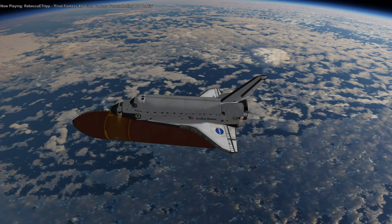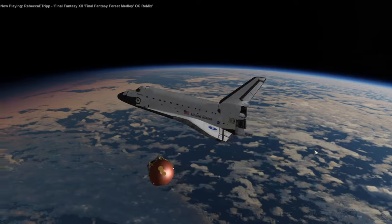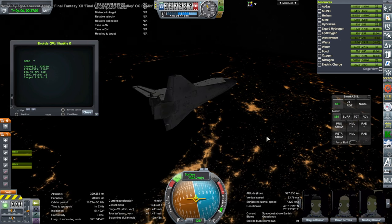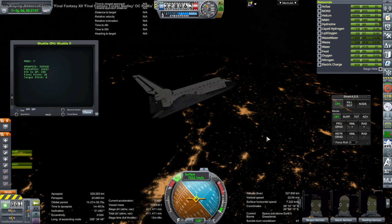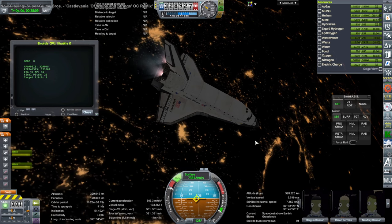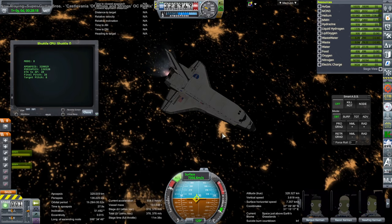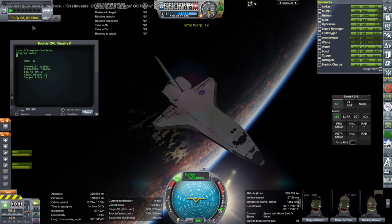Here we go, separating from the external tank. On my first test with RSS Reborn it was really horribly choppy, but then BallisticFox made some performance improvements that made it workable for the second test. Now with the third test and the new video card, it seems like I can fully use it. I'm also looking at the more advanced shuttle mod from Giulio Dondi and possibly the KOS scripting he did for future shuttle videos.